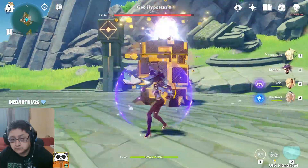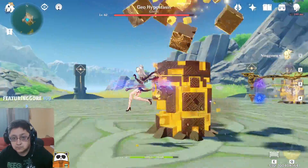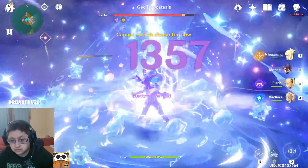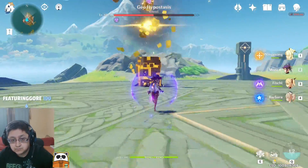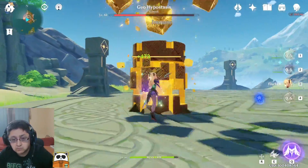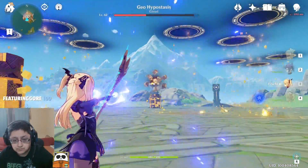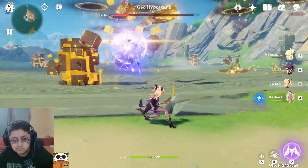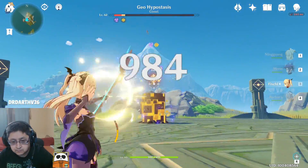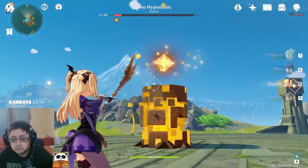The last one is the Geo Hypostasis, which is a little trickier. Bring a character with a Claymore or a geo character like Ningguang or Noelle — Noelle makes this a lot easier. You want to bring down the pillars when the boss is right above them so it drops down, then use your DPS characters to deal lots of damage. Keep one Claymore or geo character to break the pillars down and three DPS characters. Also make sure to stay near the pillars when the boss goes up in the air, otherwise you can get one-shot instantly.